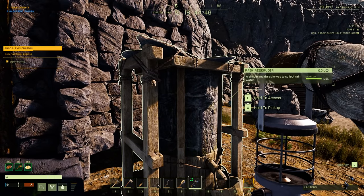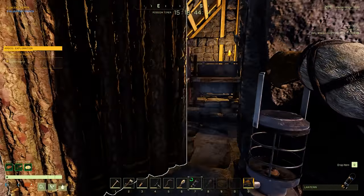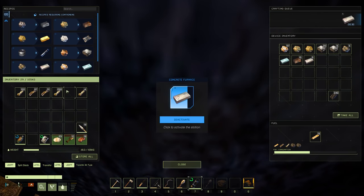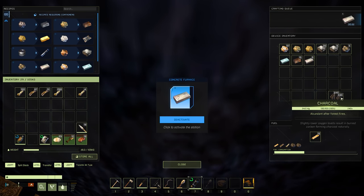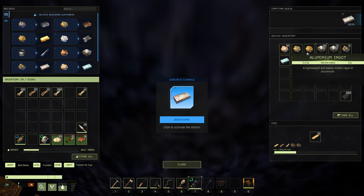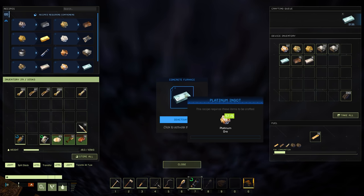Rain reservoir — a simple and durable way to collect rain. Well, it hasn't rained yet — there was a thunderstorm, which usually means rain. Alright, we're still cooking a little bit here. We got platinum — making platinum right now. We're making titanium right now, then that's the end of the titanium, now we're making platinum.